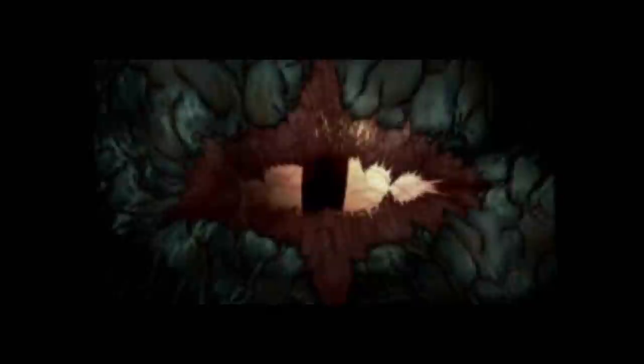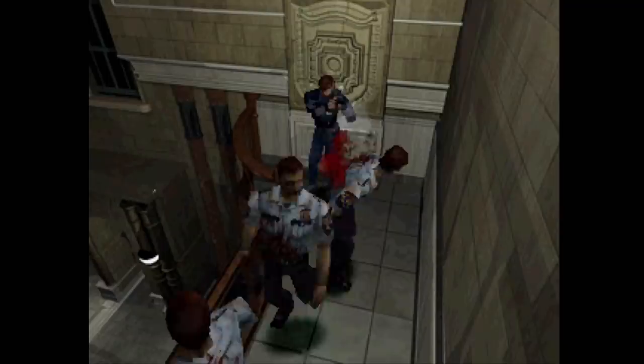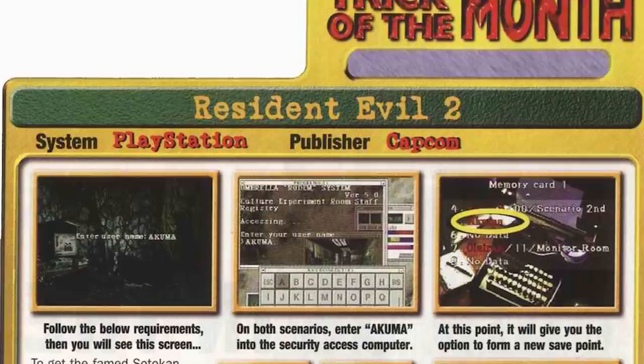The final version of Resident Evil 2 would see release in early 1998 to much-deserved acclaim. It would end up being one of the highest-selling games on the PlayStation — in fact the best-selling Resident Evil on an individual console — with over 5.5 million units sold. This game was everywhere in my neck of the woods during release. My friends in middle school would not shut up about it. I would first see it in action watching a friend play, and the only question I asked was, 'Can you unlock Akuma like the magazine said?' Unfortunately, no. I felt betrayed. Fuck this game, back to Final Fantasy VII.